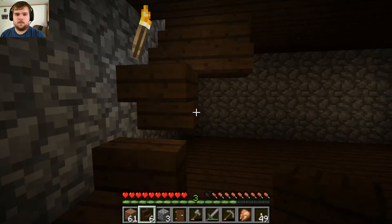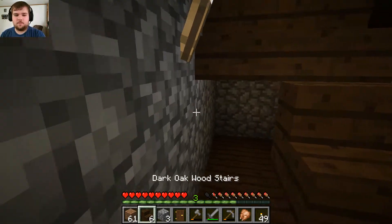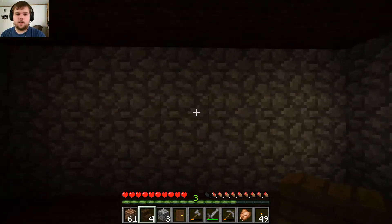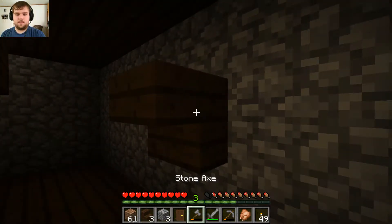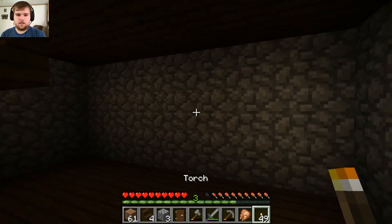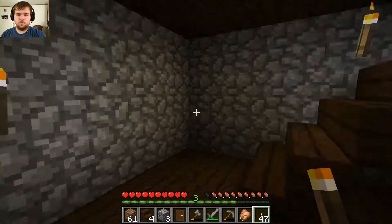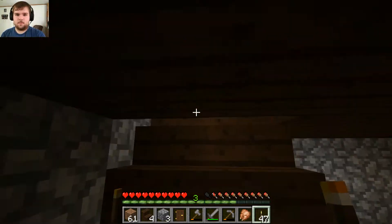That's what I was afraid of. The placement of these stairs is a little difficult now because they added that whole perspective thing. So if you're looking directly at a wall and you place stairs there, it puts them right on the side. That's good for things like the sides of houses where you're making a pitched roof or something like that — but that's the only time that is okay. Every other time it's just a pain in the foot.